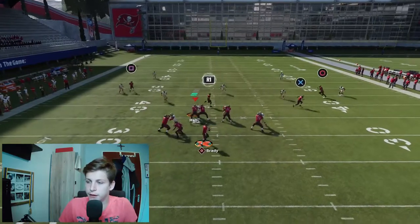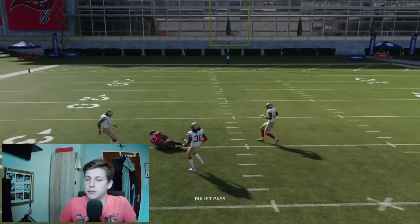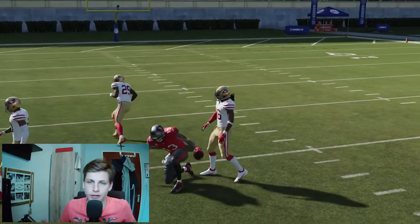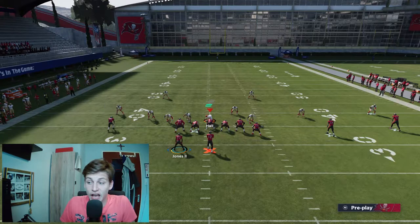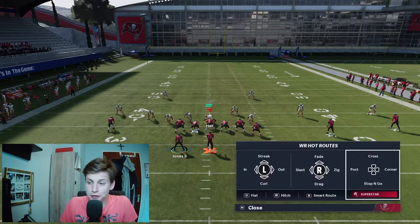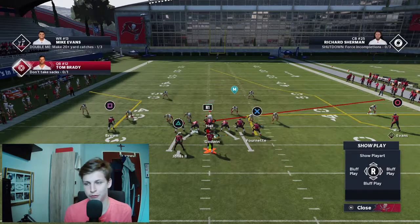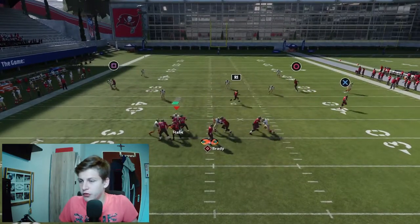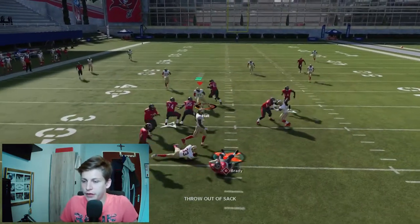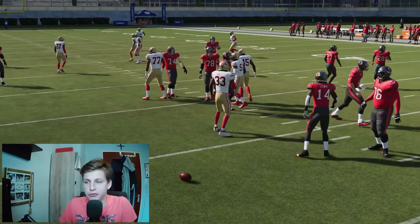Motion snap the ball right there. You can see how we just split the middle — it's a skinny post. You guys know what skinny posts do to cover two. It's amazing. It used to be better — it used to be able to throw that post route and it was kind of close to a cover three beater. But now the secondary part of that play would be to just read the slant to the out route, something like that.